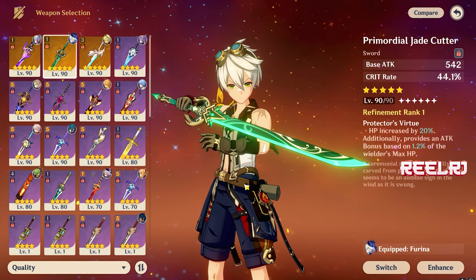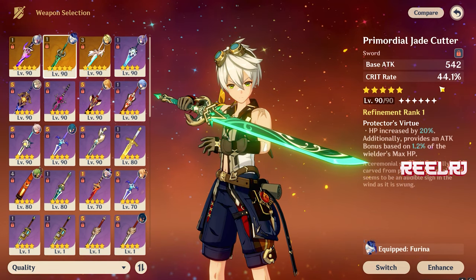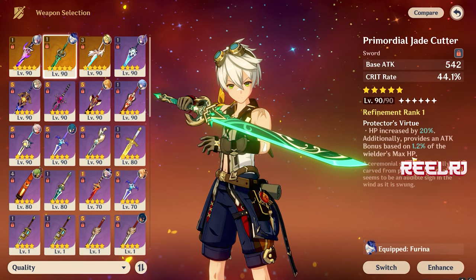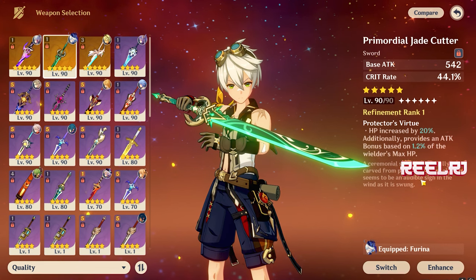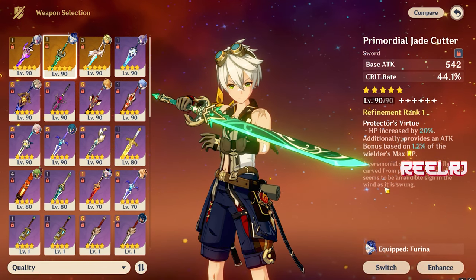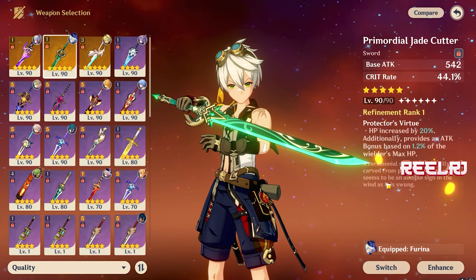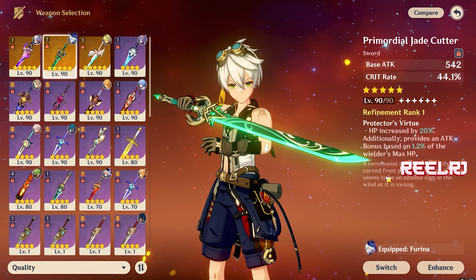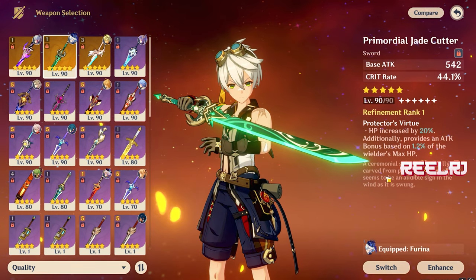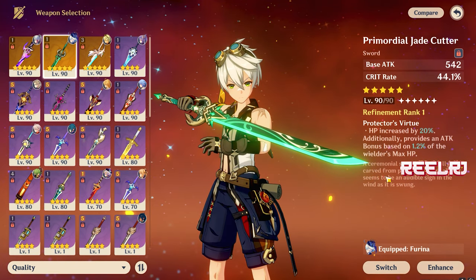On number four we have the Primordial Jade Cutter. This is a very good weapon — I use it on Furina — but in my opinion it's going to be very good on Clorinde because it provides 44% crit rate and 542 base attack, which is huge for a sword. The refinement ability increases HP by 20% and provides an attack bonus based on 1.2% of the wielder's max HP, which is beneficial for Clorinde.